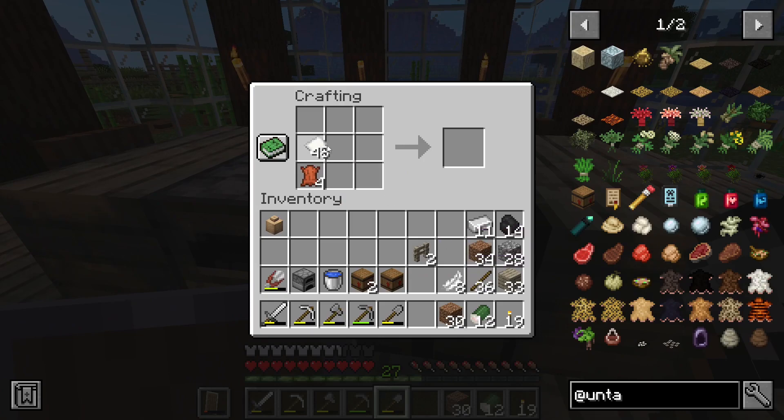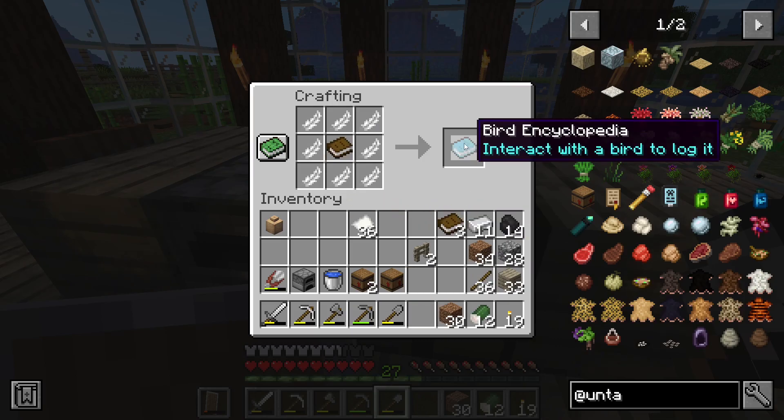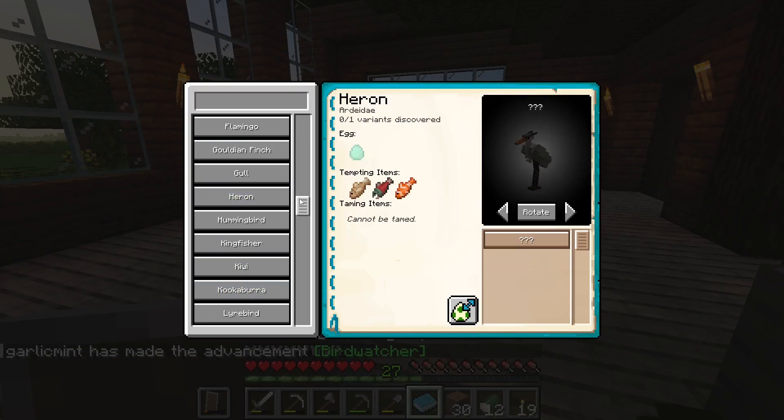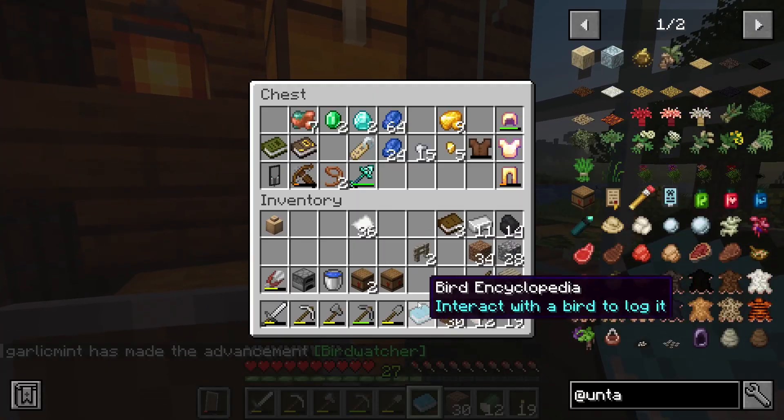Something else I can make now: if I surround a book with feathers and put a book in the middle, I made the bird encyclopedia so we can see everything that we're going to hatch. Adding this to my books collection.